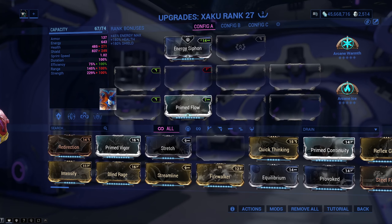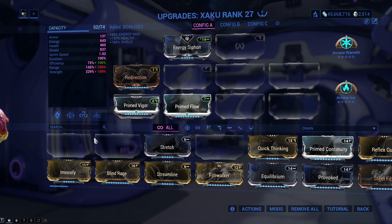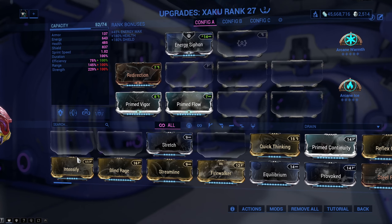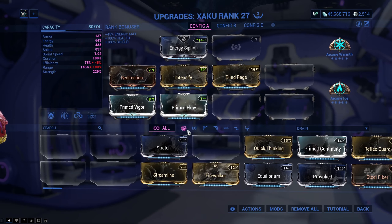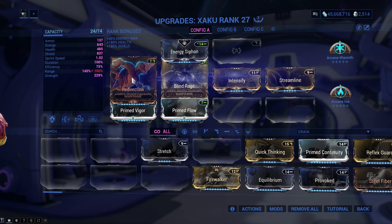To get this build all fired up, you will need some lit Redirection and flaming Vigor for health and shields. You will need some scorching Intensify and some smoldering Blind Rage for ability strength, and Streamline so the efficiency rises from the ashes like a phoenix.